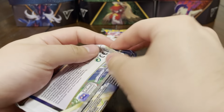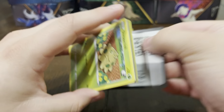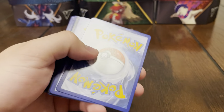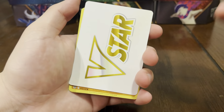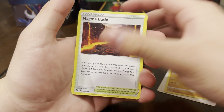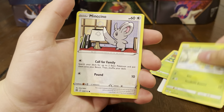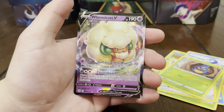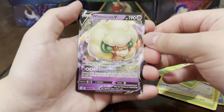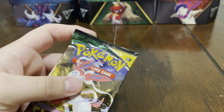Brilliant Stars — my last pack of the video. Let us know what you think of these tins — are you guys going to be picking them up? You never know, you can get lucky with these tins and we've gotten pretty lucky with tins before. We got the V-star credit card, Himonlee on top, Magma Basin, Cramorant, Shroomish, Piplup, Turtwig, Minccino, Parabalast, Boss's Orders, and a Whimsicott V! At least I got a hit — I'll take the Whimsicott V for sure.